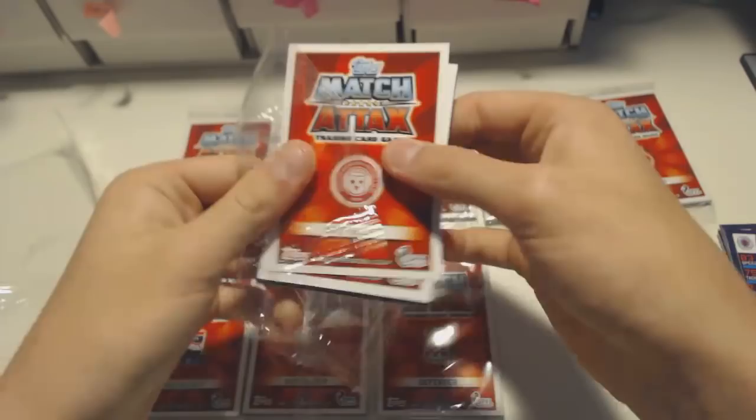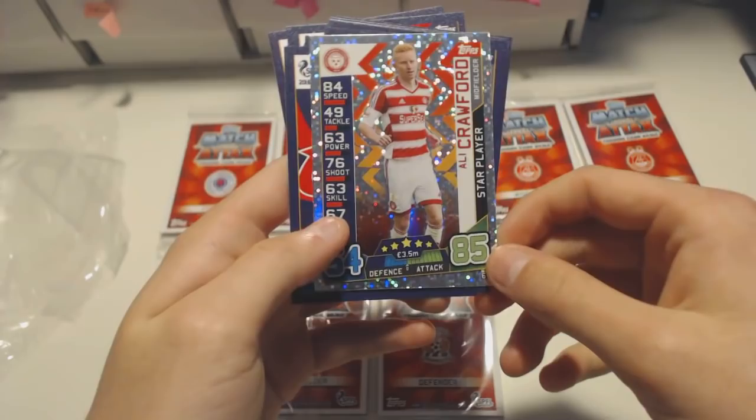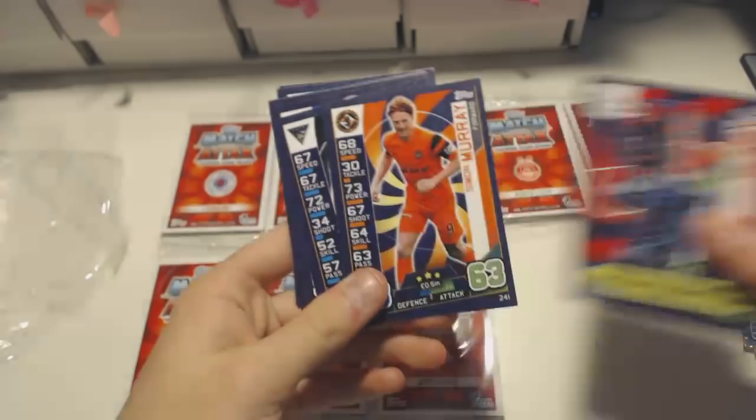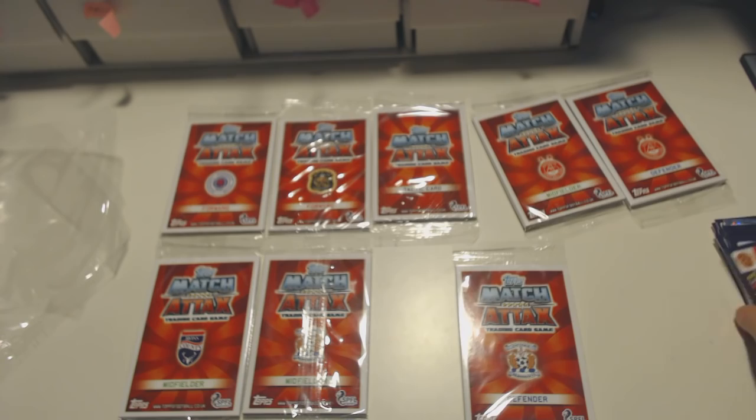Moving on to the next one. You can see all you have to do is just slide them and they will open. So these are going to be a Man of the Match which is quite cool. We've got O'Halloran and a star player Ali Crawford - that's quite nice. We've got 12 cards in the pack which is quite cool because normally you get 8.